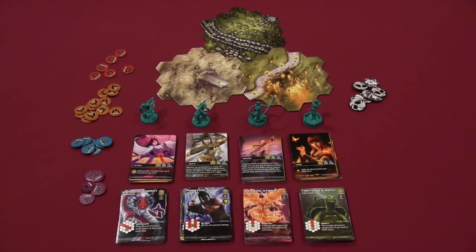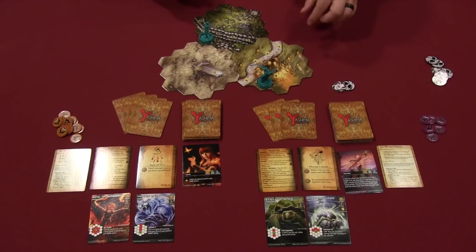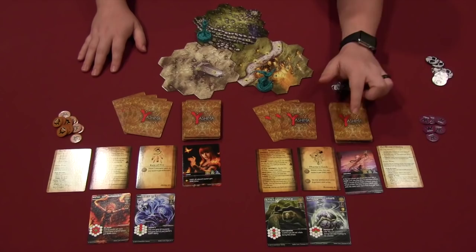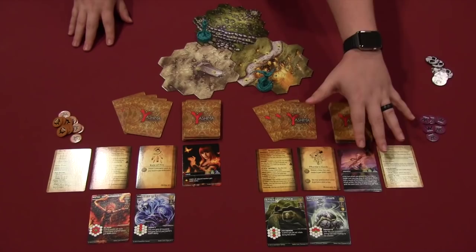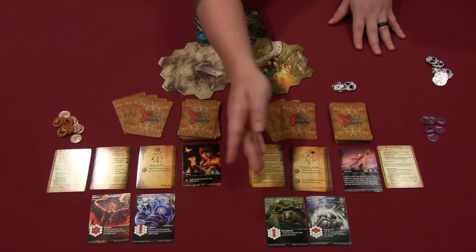Here you can see Yashima set up for a two-player game. We have three hexes: the relic hex and the two starting hexes chosen by our players. Players are on their starting boards with starting tableaus set up — a deck of cards combined from the kami master and kami type you chose. Osamu is playing tortoises and Akiko is playing tigers. Each player also has their tome, which is basically a book formed by cards. You can flip through this tome on your turn to reveal new karma abilities.